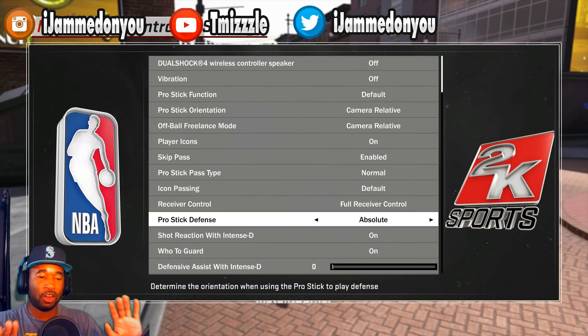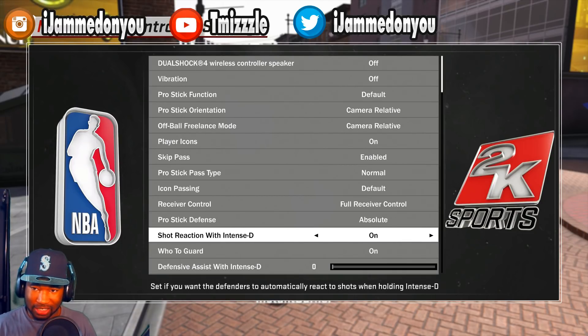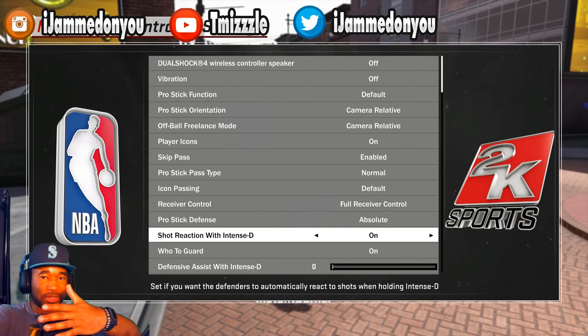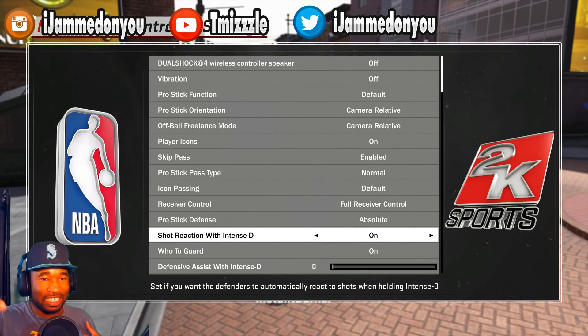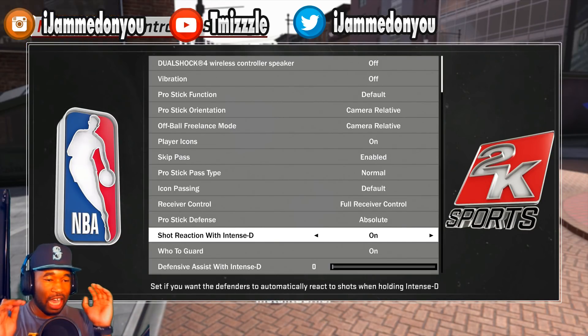If you want to face guard you can face guard with the left or right hand - it's way easier to have this on absolute. Intense D - I know a lot of people turn this off, but I would keep intense D on. When these dudes come in the park and do step-backs, the killer step-backs you can't stop, if your player is close enough within arm's distance he will automatically contest that shot by himself, making it a lightly or heavily contested shot depending on how far the offensive player hits the step-back.